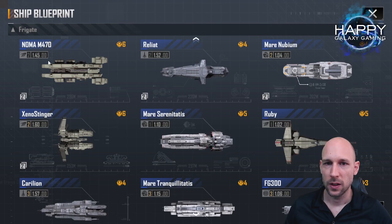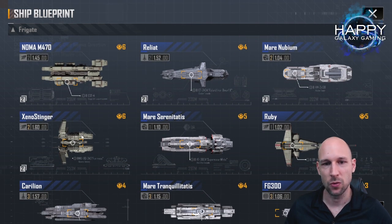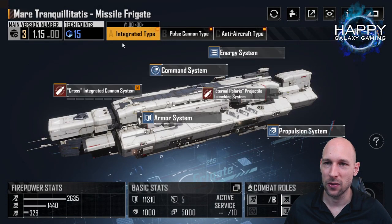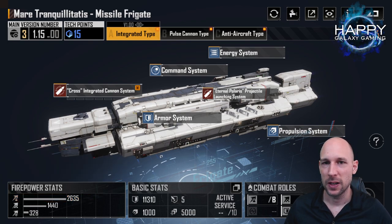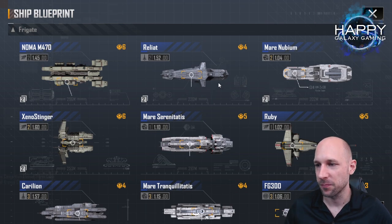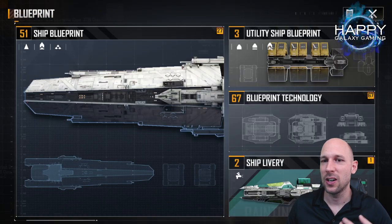If you don't have the top tier ships — the Ruby, Xeno Stinger, or Reallat C type — you can still use the Reallat A type: 3,500 damage, pretty decent. I wouldn't use the Marinubium. The Maris Serenitatis is very decent anti-ship, you can use that one. And the Maratring Pilates is cheap to build — that's a good thing — does more damage than the FG 300, but I would not recommend putting tech points in it as it's just not worth it for the later game.